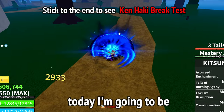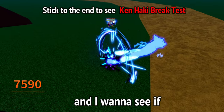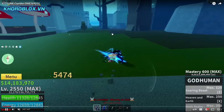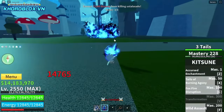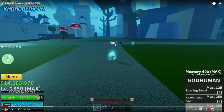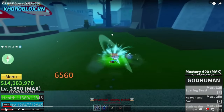Hey, welcome back with a new video. Today I'm going to be trying a combo I found with Kitsune because apparently it's one shot and I want to see if I'm going to be able to do it. This is the video I found, just for reference — it looks pretty simple, honestly really really simple. So it's got Human C, then F of Kitsune, then got Human Z.